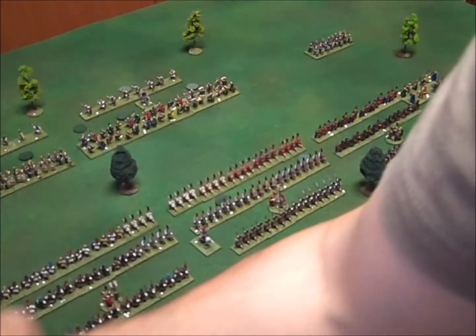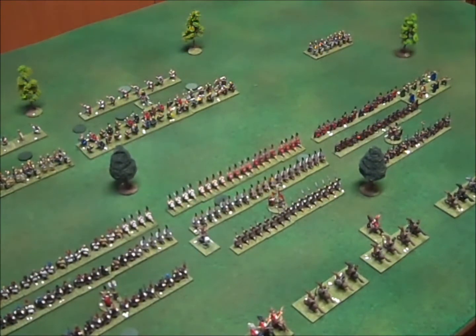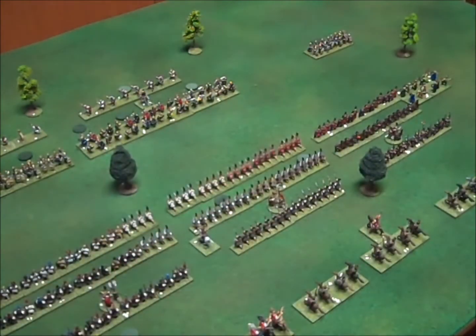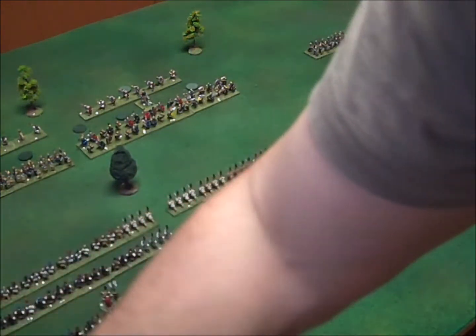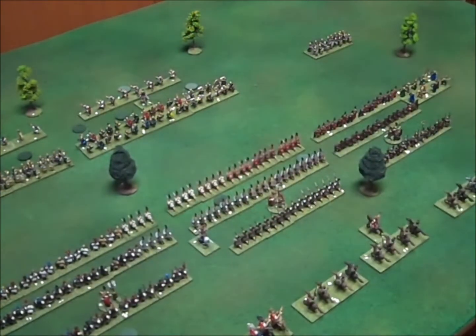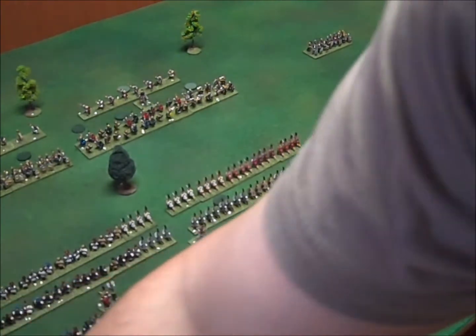The second attack out of this zone hits on a nine, which is not good enough. We've used four commands so far. Attacking out of here takes us up to six, which allows us to roll the dice — a measly two. So we've got three commands to play with, which is not very good. Attacking here: a seven is not good enough, a three is not good enough, and the last attack is not good enough either.